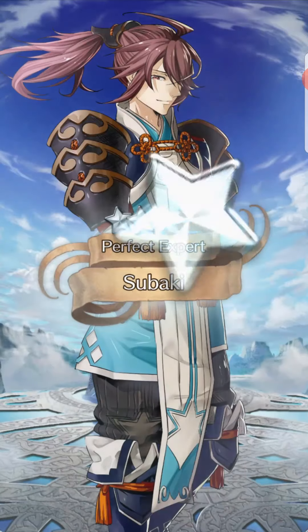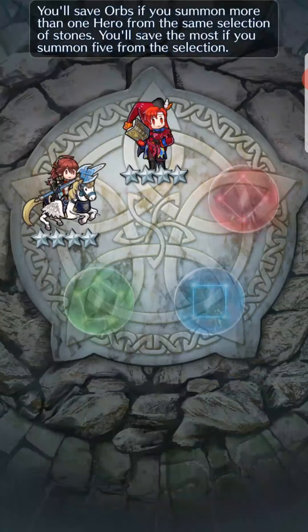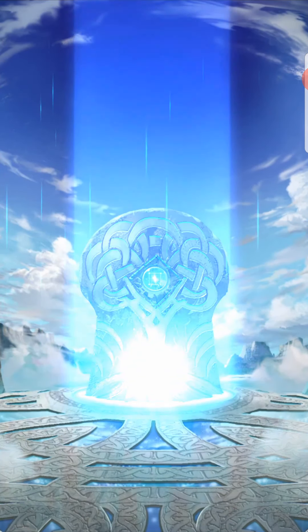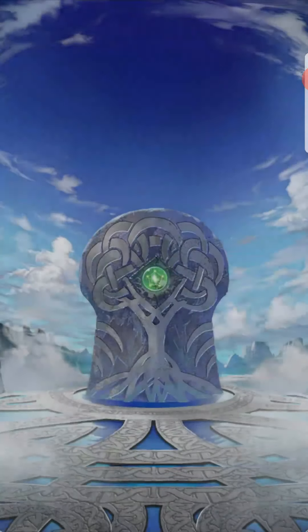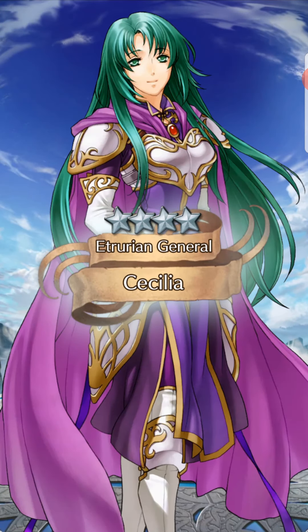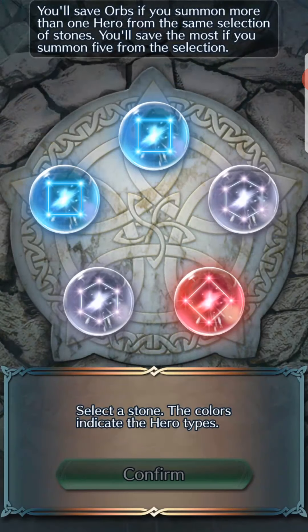This is actually the first time I've ever summoned a 4-star focus unit on a special heroes banner — I don't have any of the other 4-star focus units. I've been skipping a lot of these special hero banners. Falling heroes isn't really a special hero banner because they go into the pool. Brave heroes and mythic banners are pretty much what I've been sticking to, and even new heroes banners I've been skipping for the most part. But Zayn is just really interesting.